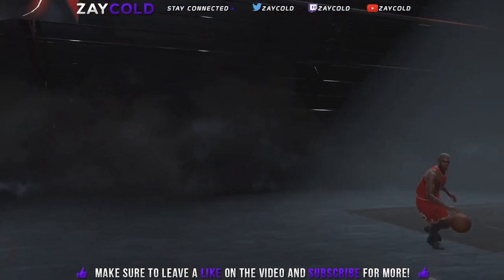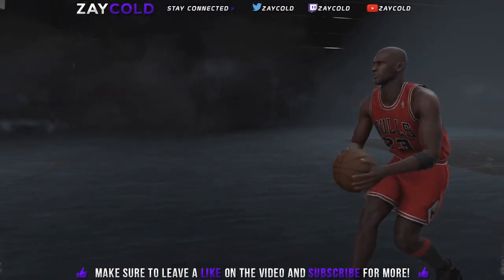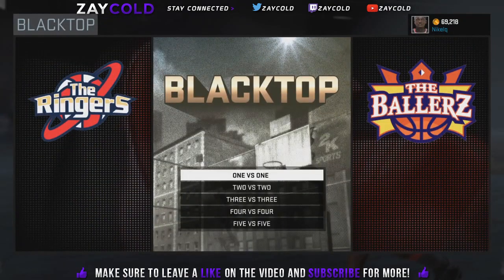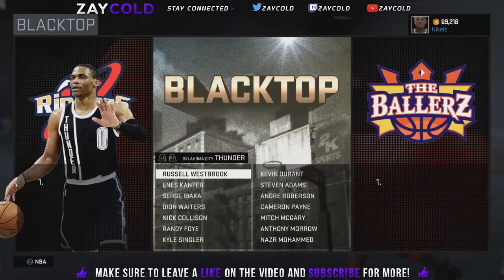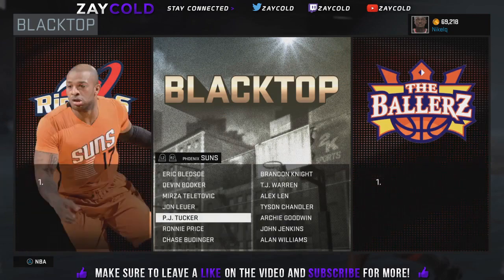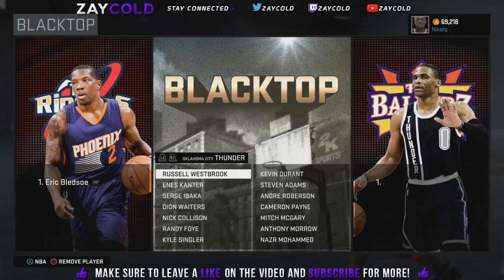Look at my VC real quick — you see what I have, let it load back up. I have 69,218 VC. Watch this: if I go to Blacktop, I click this one-on-one, and I'm gonna pick a random player. I'll pick Eric Bledsoe versus...